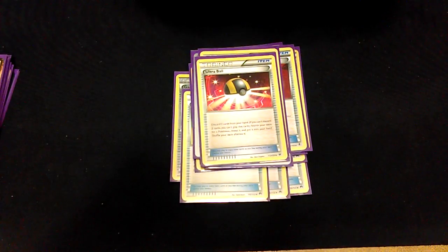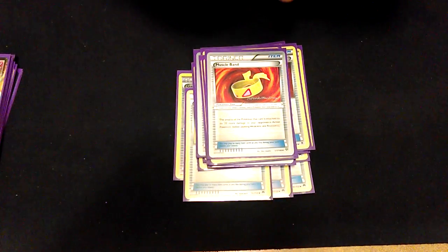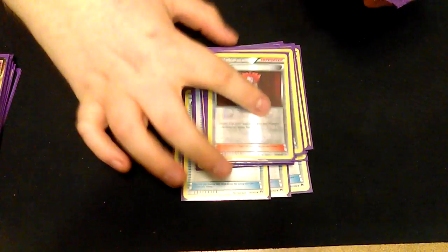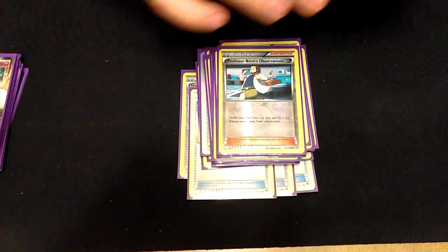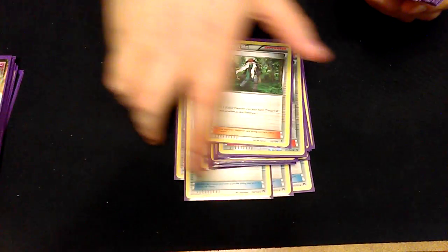One Ultra Ball, one Energy Recycler, one Muscle Band, one Pokémon Fan Club, one Skyla, one Lysandre, one Sycamore, one Super Rod, one Professor Birch, one Shauna, and one AZ.